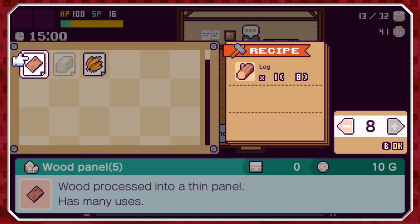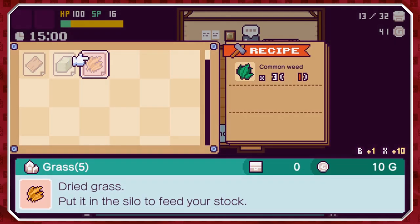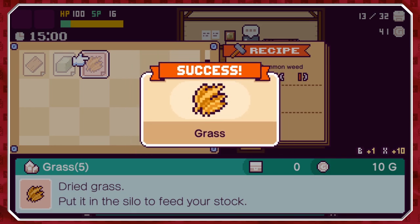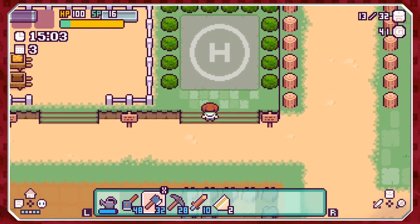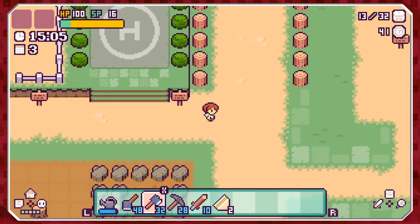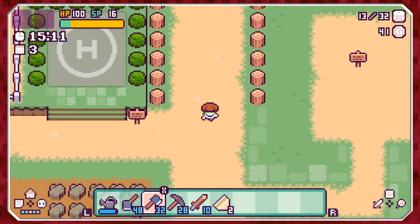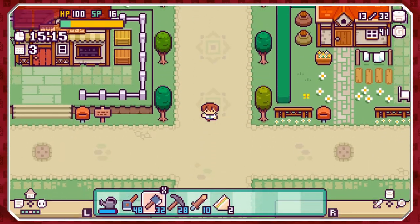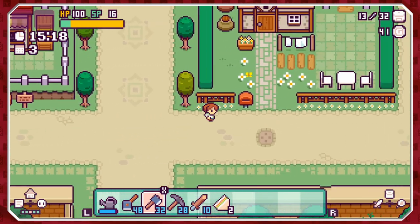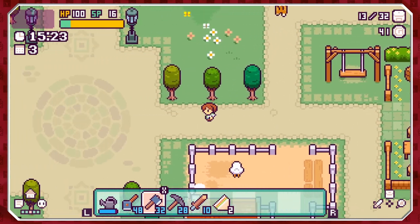All we need now is 100 gold, which is honestly going to be the problem given that I just spent a lot of it. Let's make five of those — lovely, going well! The box isn't there though — it'll come back later. We have a bit of what we need; we just need the money, which is the problem.